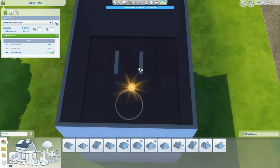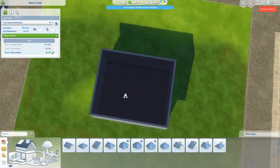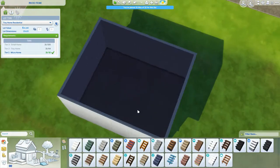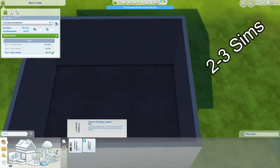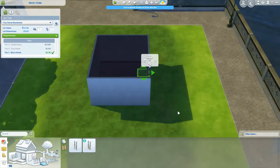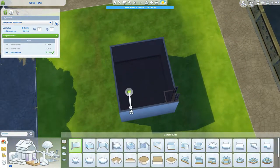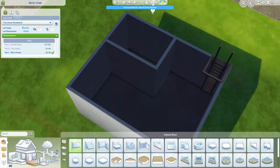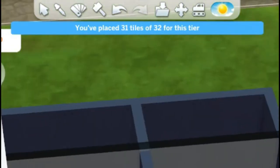You can go ahead and remove this — or keep it if you want — but the microhome is not very big, so you need all the space you can get. To make this house functional for at least two sims, we're going to use ladders for our microhome because it's the most spacious option. When you build rooms inside, you can build without taking up more tiles. As you can see, you still have 31 tiles of 32, which is awesome.